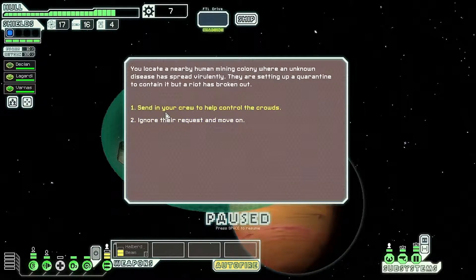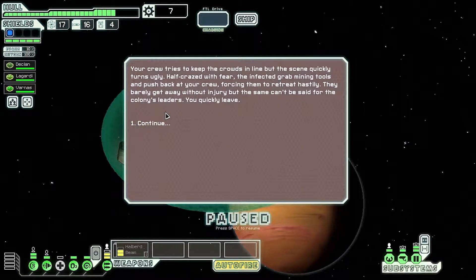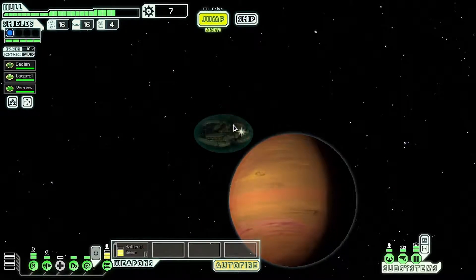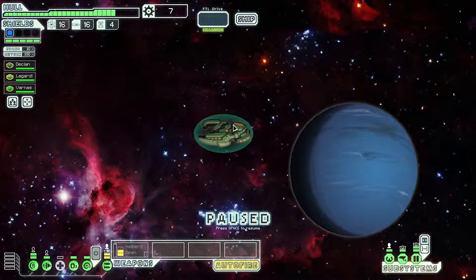We send our crew in to help control the crowds. We might lose someone here which is not ideal. Your crew tries to keep the crowds in line but the scene quickly turns ugly — half the crowd flees with fear, the infected grab mining tools and push back at your crew, forcing a hasty retreat. They barely escape without injury, but the colony's leaders aren't so lucky. We quickly leave. Whoops — we kind of mucked that up, but at least everyone's alive.